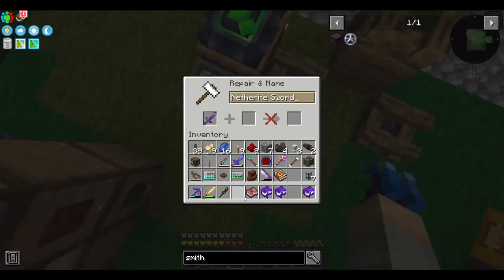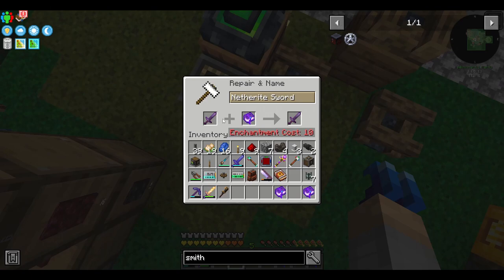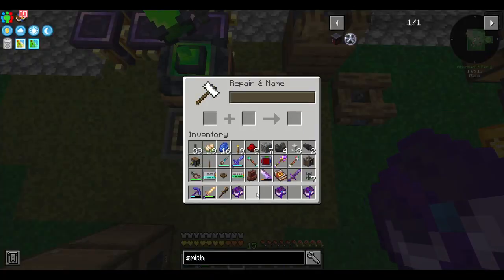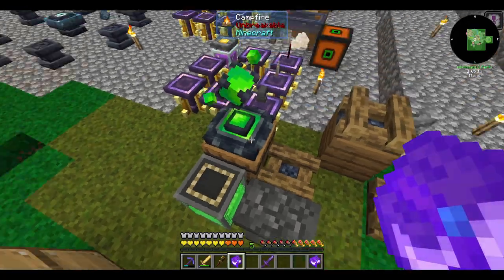This means I now have a netherite sword with high sharpness, bane of illagers, and looting seven. This means I'll be getting much more sugar and it'll be able to keep up with the biodiesel production.